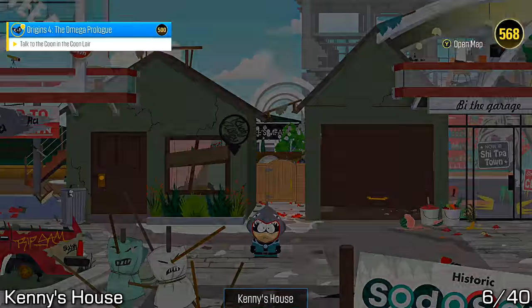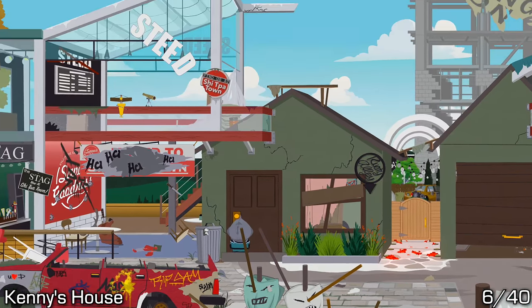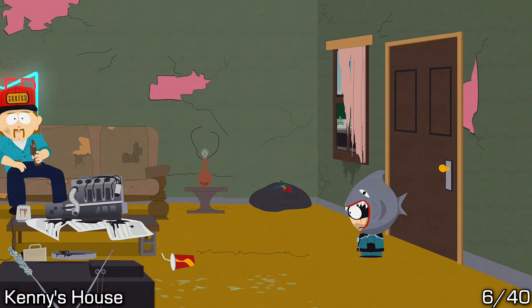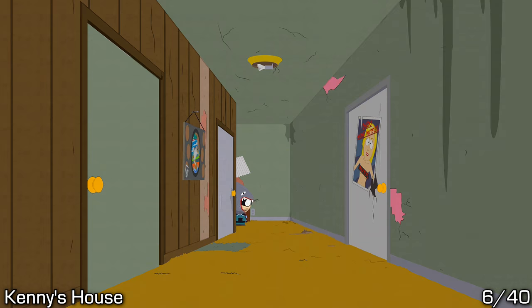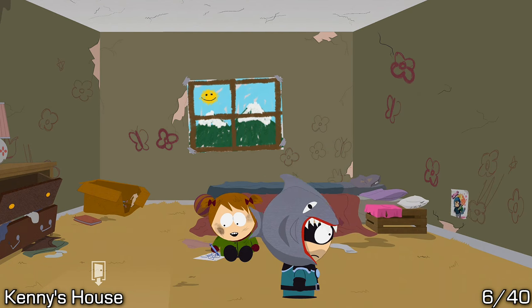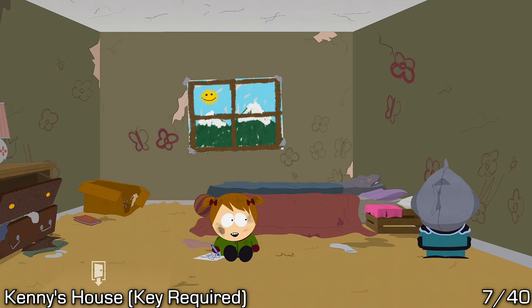Next up we have Kenny's house. You can just go into Kenny's house, which is the left building, and go into the back rooms by going past the couch — not into the kitchen but through the hallway — then go into the first door, the closest one to you, to get into his sister's room where you can take one of the drawings off the wall.